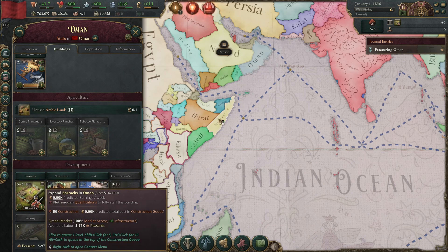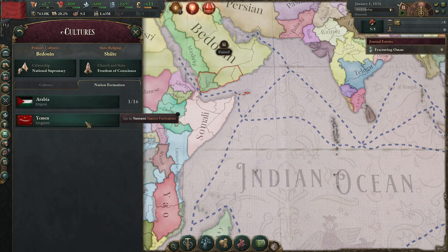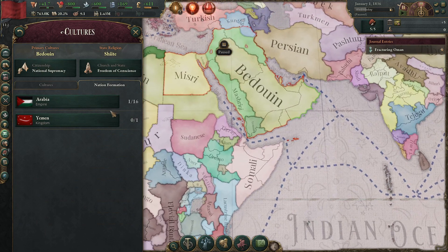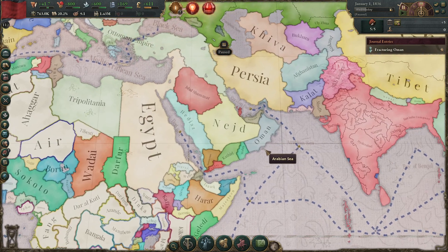Instead, what we're going to do is try to form Yemen. Technically forming Arabia would work as well, but that's going to be a little bit more difficult as we'll have to take land off of Egypt and the Ottomans. Forming Yemen is definitely a lot more feasible.